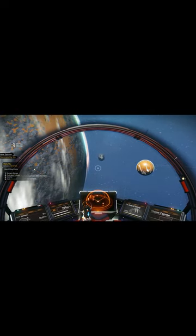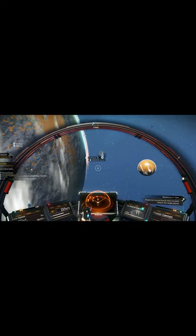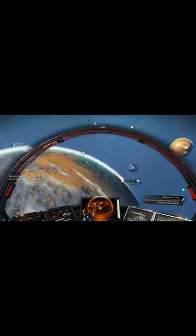Once you land, hit C. Once you get to the system, usually it will indicate where you need to go. And then you head there. Let's go.